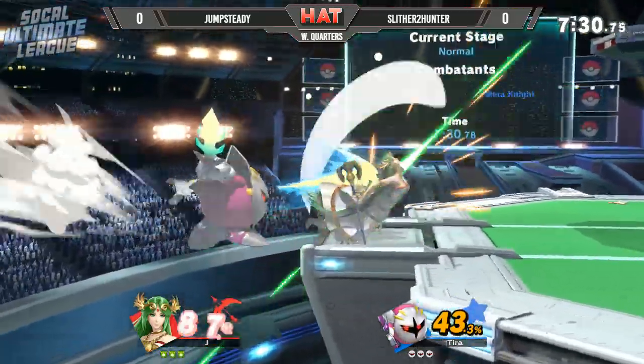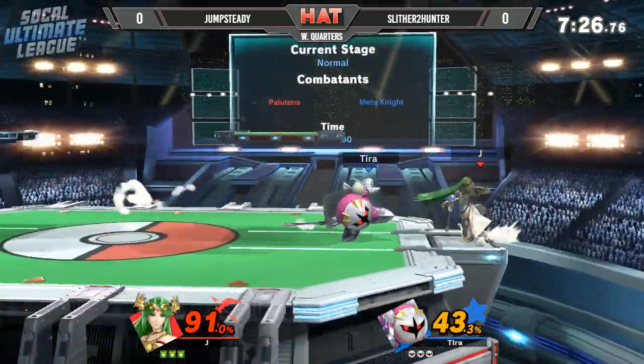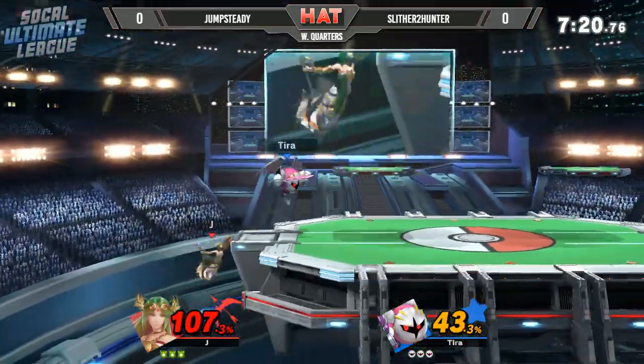And of course that Nair is also a great setup tool, and the down tilt too forcing out the shield. Slither 2 Hunter is definitely hunting for the stock right here and he gets the dash attack one more time, putting him off stage.